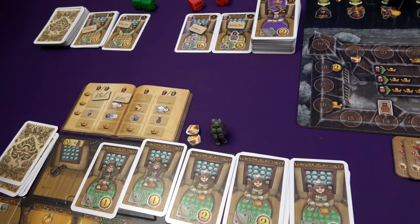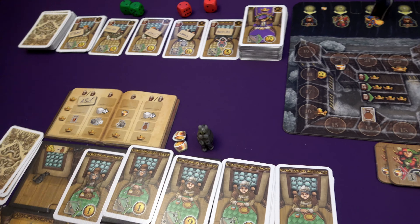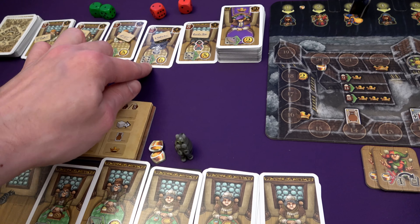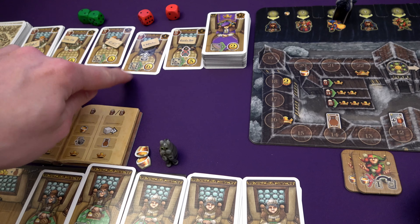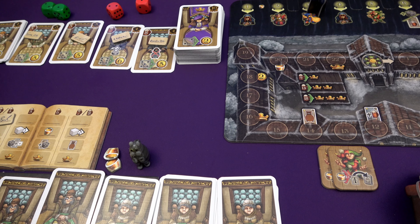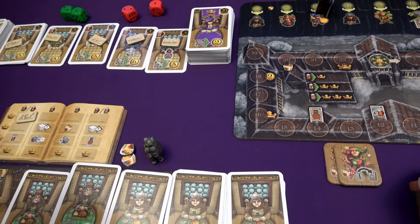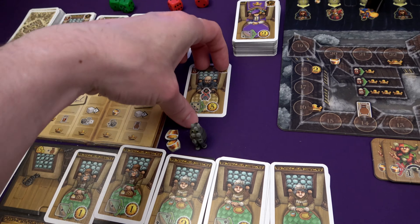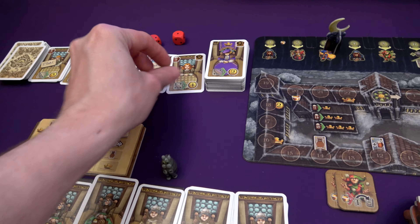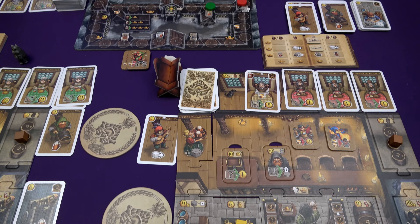Marty does a cheeky take back — he forgot he could spend two schnapps to get three more beers. So he could recruit the seven-cost guest, getting two monastery movements for a dishwasher and money, or the eight-cost guest which lets him remove one of his earlier guests from the game. He is going to go on guest removal duty — the signature goes there, he spends his two schnapps, a new four-cost guest comes out, and there's one beer left over.